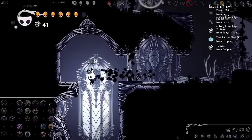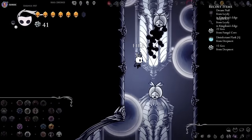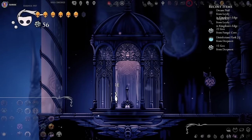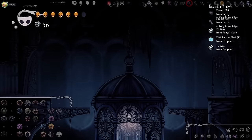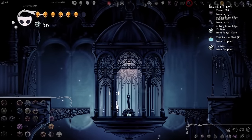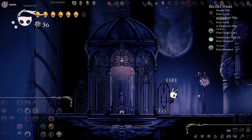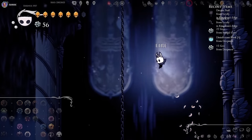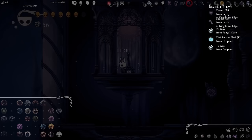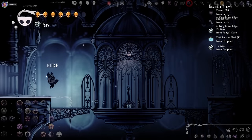I found Mantis Lords. Nice — I'm going to backtrack to tell you. Are you in Dirtmouth, lady? Nope. I'm collecting essence from one of the Whispering Roots to get us a Mask Shard. I just waited at the tent where you normally have the lady that fixes your fragile charms. We go into the tent to go where we want to be.